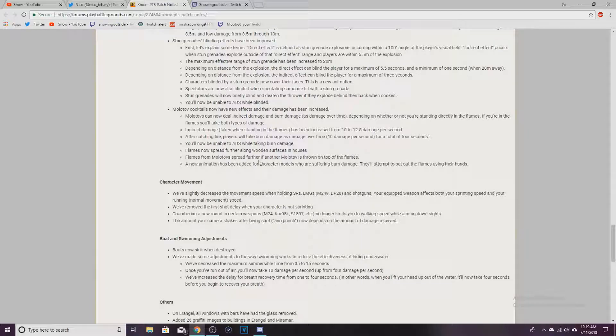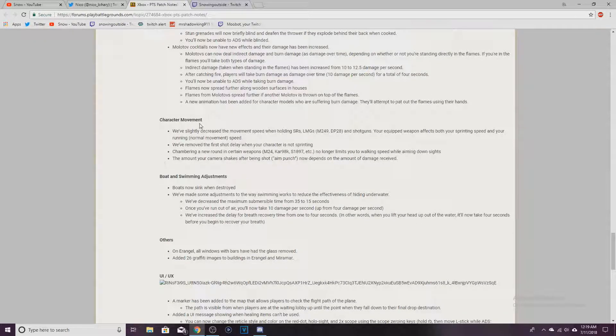Molotovs are now basically OP for Sanhok and maybe Erangel — you throw them in a building and it basically burns the whole floor, which is good against campers. Character movement: slightly decreased movement speed when holding sniper rifles, LMGs, and shotguns. Removed the first shot delay when your character is not sprinting. Camera shake after being shot now depends on the amount of damage received.